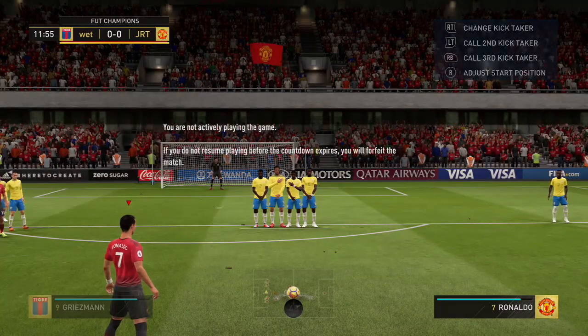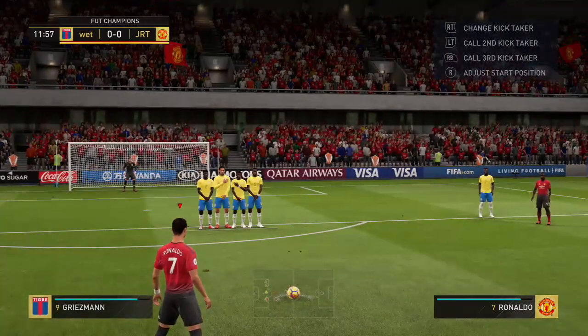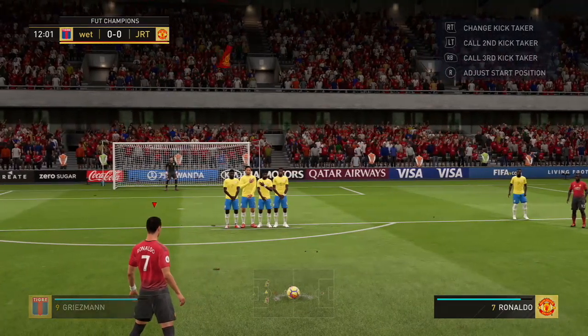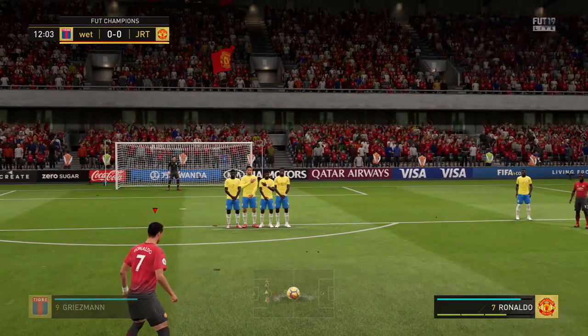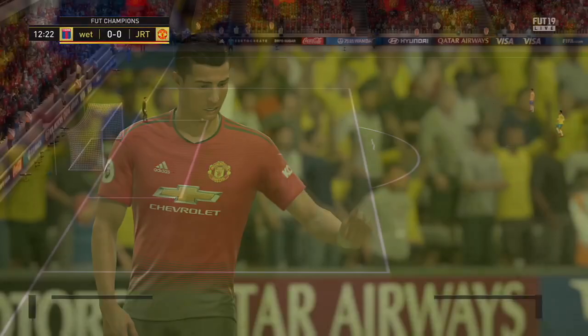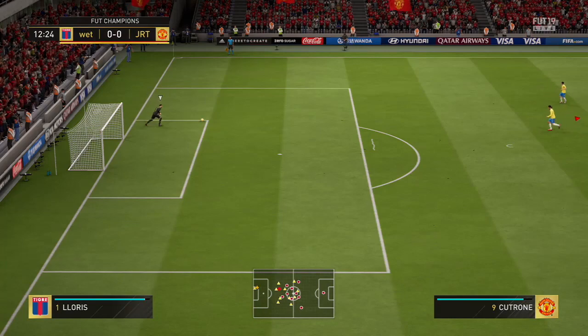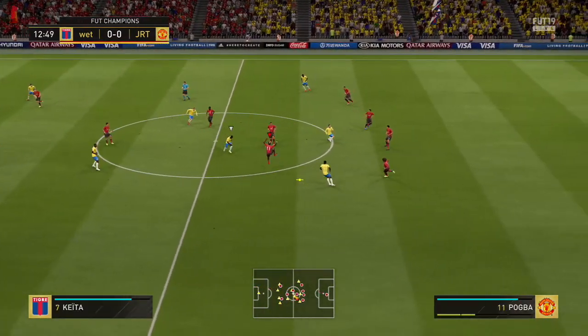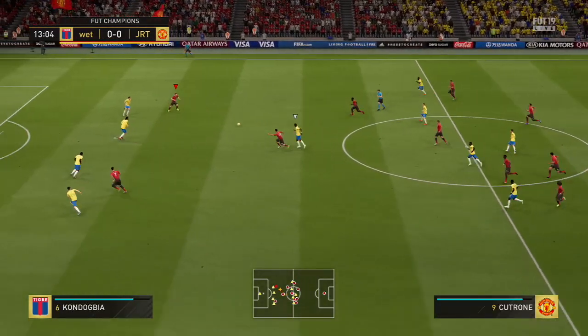He has got 89 pace which gives us 91 acceleration as well as 86 sprint speed. Dribbling he's got 84, which gives us 90 agility, 80 balance, 87 reactions, 86 ball control, 80 dribbling and 80 composure. The passing is 82 which gives us 89 crossing, 87 short pass, and 80 long pass.